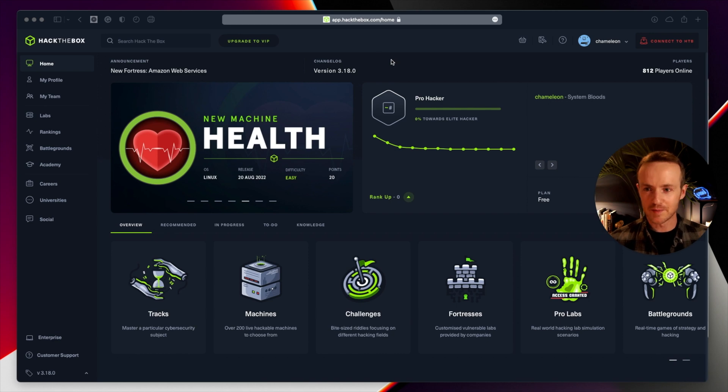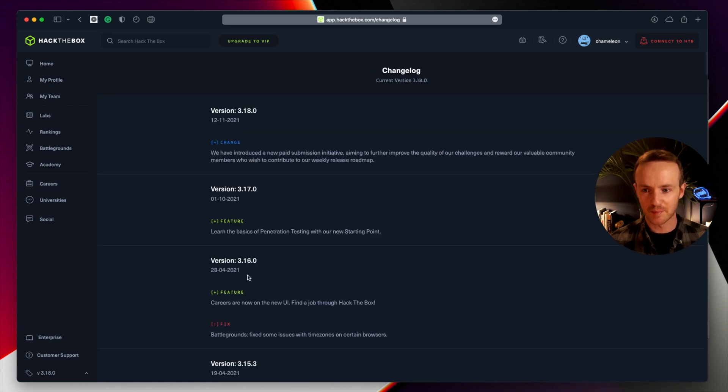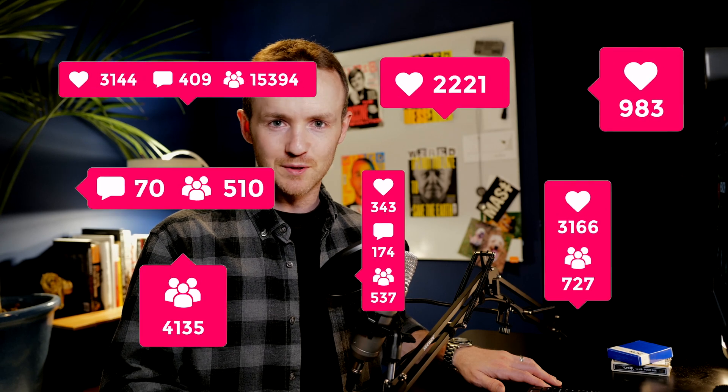So this is the UI — let me just walk you around here a little bit. On the left-hand side we've got the usual menu. Bottom left, you see the version number — this is version three of the Hack the Box system, and you can see how it's changed over the years if you click on that. Here you see ProHacker — that is my rank. Hack the Box works on a system of points. You start off at the lowest rank and you can end up at the highest rank if you hack your way up. It's all down to active versus retired boxes, which I'll explain, and moving up the ranks actually allows you to apply for jobs.